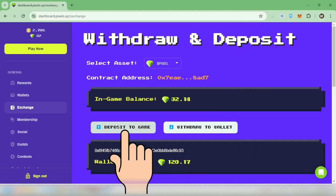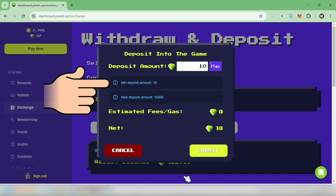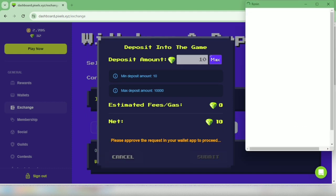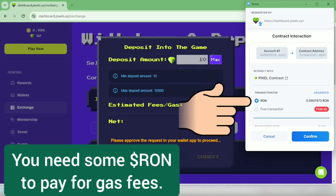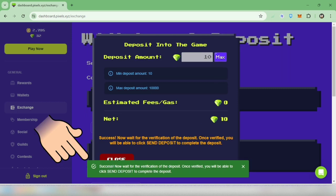Click 'Deposit to Game' again. The minimum amount to deposit is 10 pixels. Enter the amount here — I'm going to deposit 10. Submit. Your wallet will pop up again. Make sure you have enough RON to cover a small gas fee. Confirm it and wait until it says success.